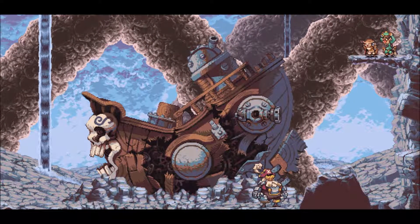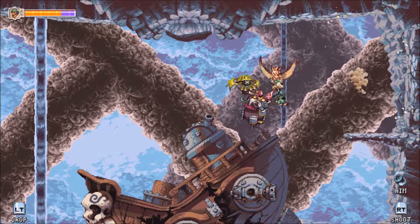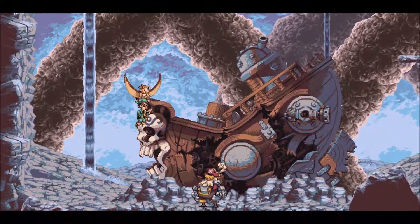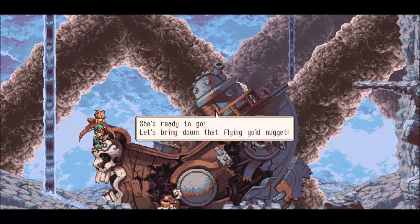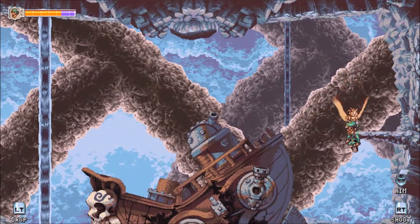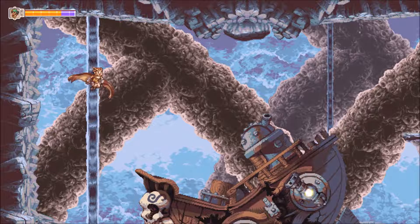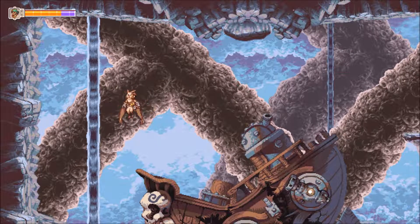No! Oh look, he's so angry. All right, looks like we can just shoot him pretty easily. Phew, quite a fight in this one. Have you prepared the turret? She's ready to go — let's bring down that flying gold nugget. That's moving kind of too slow to hit me. I wonder if I can hit it back. Bad aim — you guys have terrible aim, you know that.